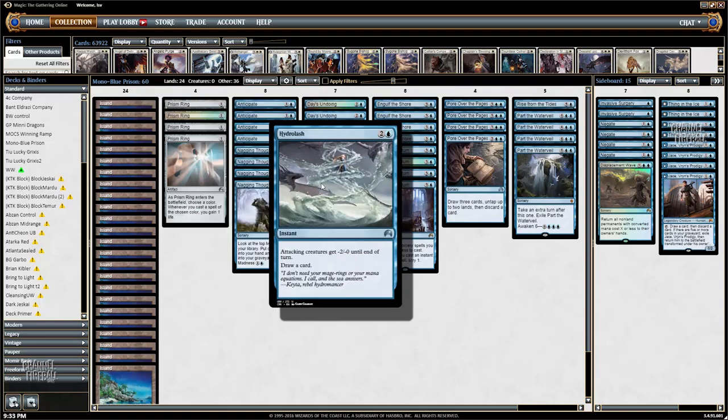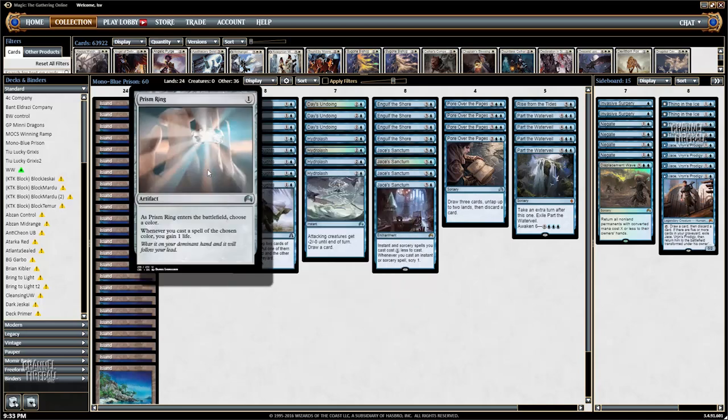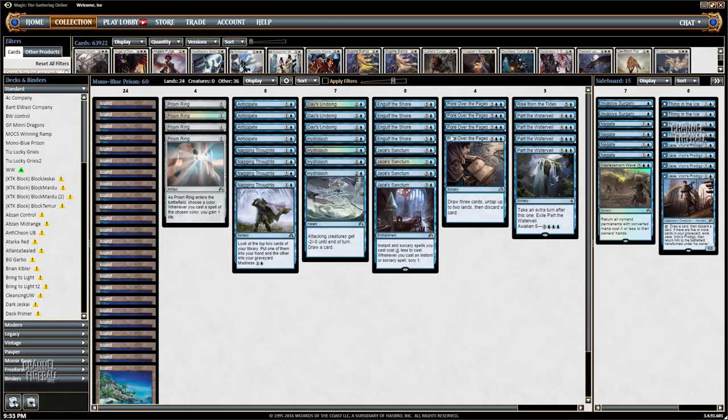Hydrolash is a mini Fog of sorts. You also have four Prism Rings, which seems odd, but it is what this deck needs to survive. It gains you a life every time you cast a spell.